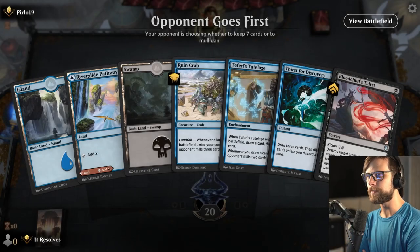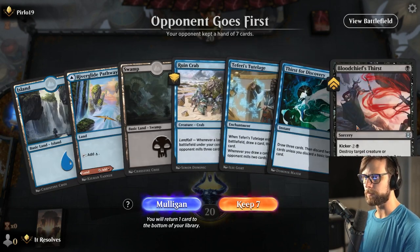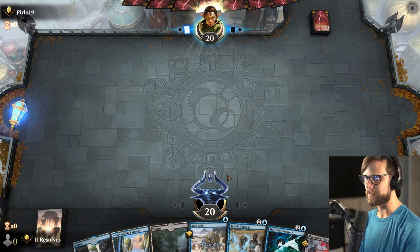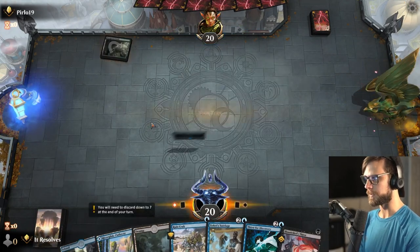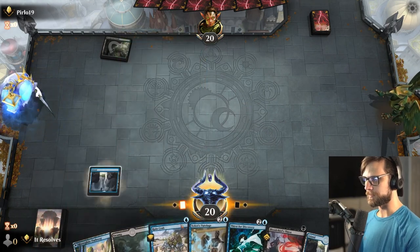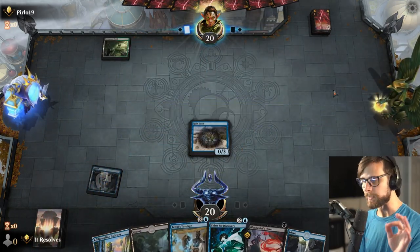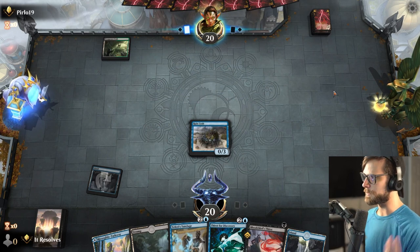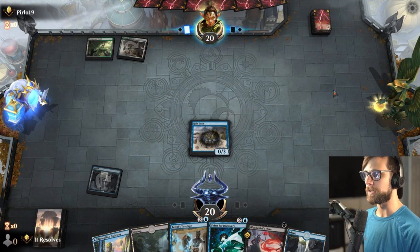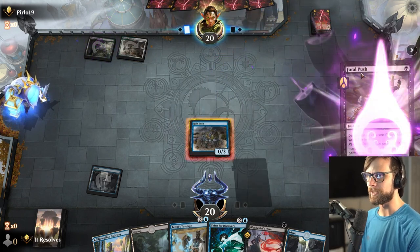Here we are for game number three, and definitely a keep. We've got Ruin Crab, Blood Chief's Thirst, and some very solid turn-three drops. We actually have all of our colors of mana, so this is certainly a strong start. Hopefully we can get another win. I do really love a good mill deck. Vamp, I really appreciate you submitting a new deck for us — it's great to see the creativity here.